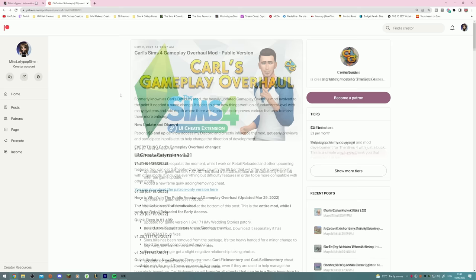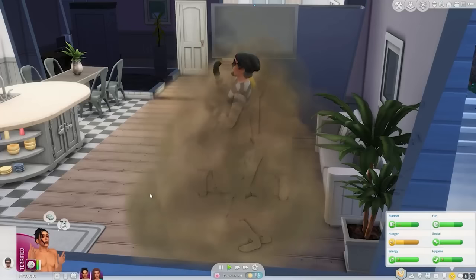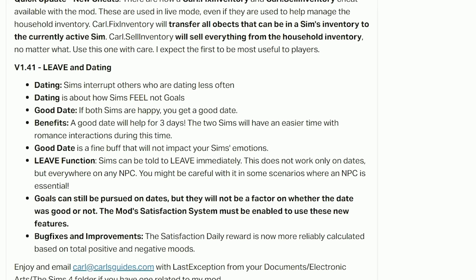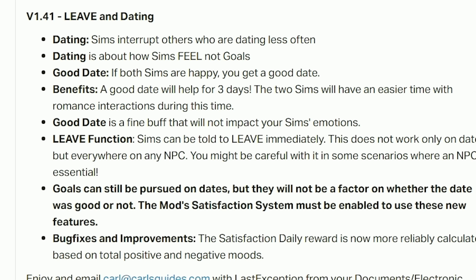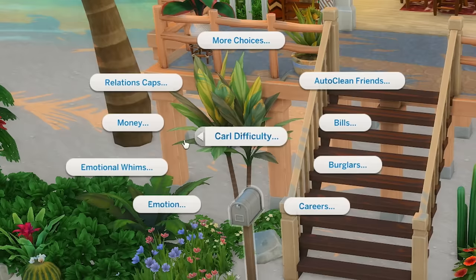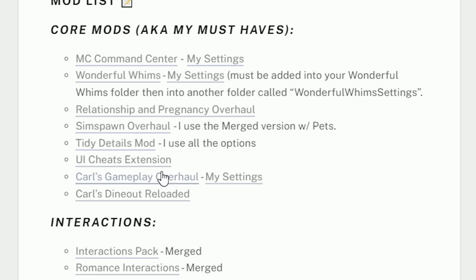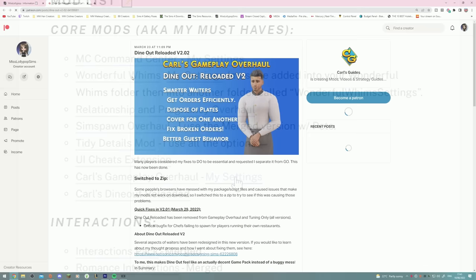Carl's Gameplay Overhaul mod is again a massive mod — it would need its own video to cover properly. It adds burglars, overhauls fishing, and makes Sims develop relationships slower. Dates now depend on how Sims feel and not just strictly based on goals. It also makes your game a lot harder — for example, in careers your income will be cut in half. You can click on your mailbox to change any of the difficulty settings back to easy for base game. I recommend downloading my settings for this one because some Carl's settings conflict with other mods I've got.